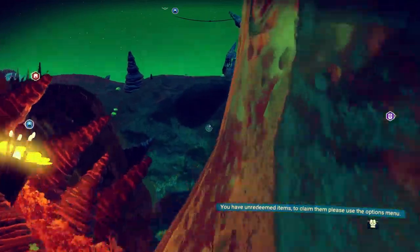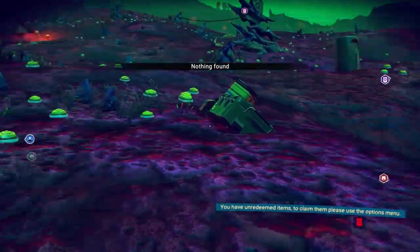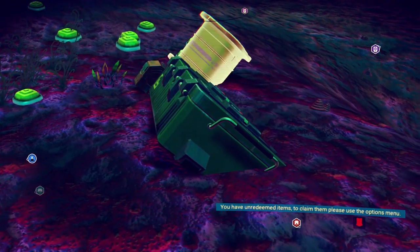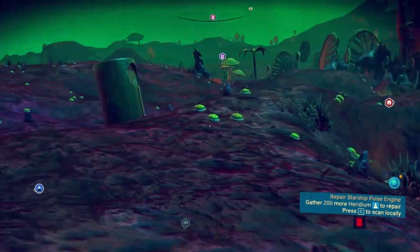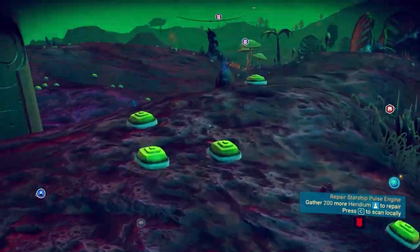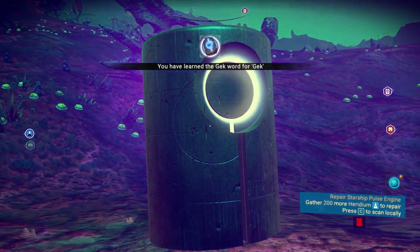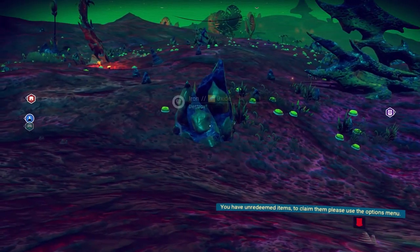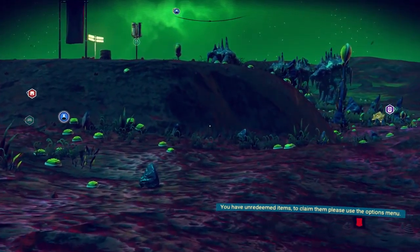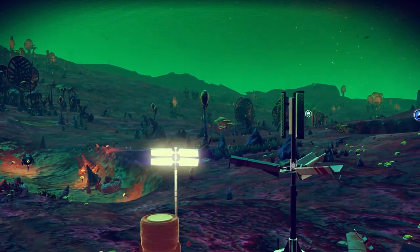The Gek are strange people — I have three words in that language. I can call them Gek, that's what they are. I can somehow tell them I want to get high, and I can tell them I want to dock. Wait, I learned Gek yet? I have four words now — I'm sure they will make me the best communication partner for them.